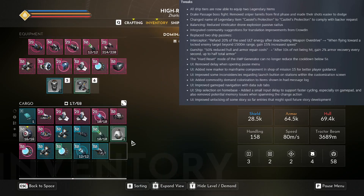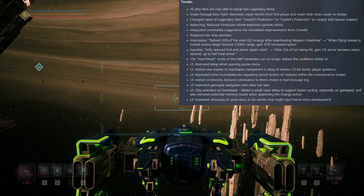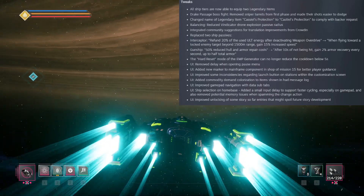They've changed the name of the legendary item Cassiel's Protection to Castiel's to comply with a backer request. In balancing, they've reduced vindicated drone explosion passive damage, which I was a little sad about because I quite like that little boom boom.